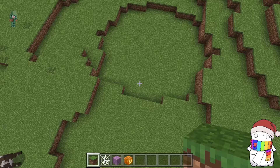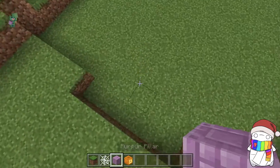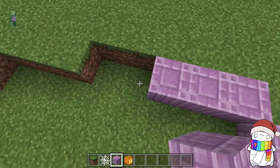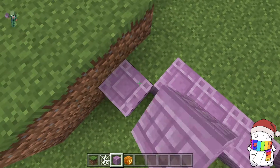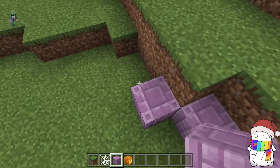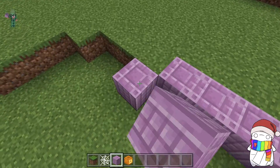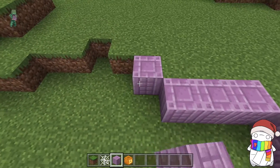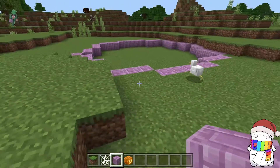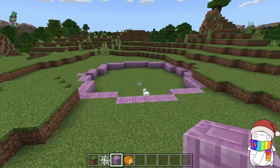The first thing I did was clear out this plot of land. I'm not really sure what I'm going to do, but I'll just start off by placing a basic boundary of the purple pillars. I'm not really sure what to do exactly with this build, but I know I wanted a wide base, and with cobwebs and jack-o-lanterns this will be more like a Halloween themed build. Nothing too crazy, but it doesn't look too bad.